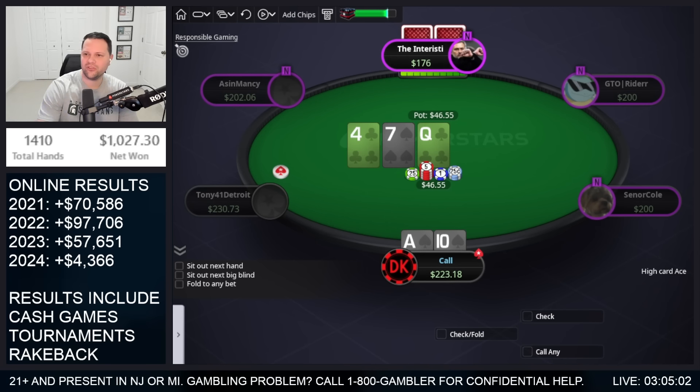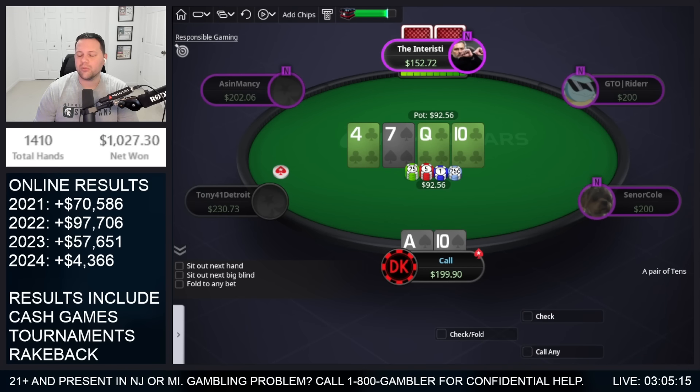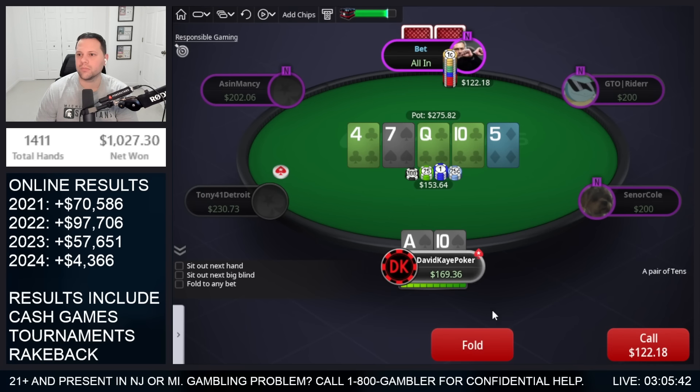Open ace-ten suited, get three-bet — gonna flat in position. Queen-seven-four, two clubs one spade. Against half-pot I think we can peel this. We turn a ten but it's a club. Do we ever bet if checked to? I think we just want to check back small size on the turn. We'll call against a small bet. I would fold on the river if it's not an ace or ten and not a club. Face a jam on the river — we're out.